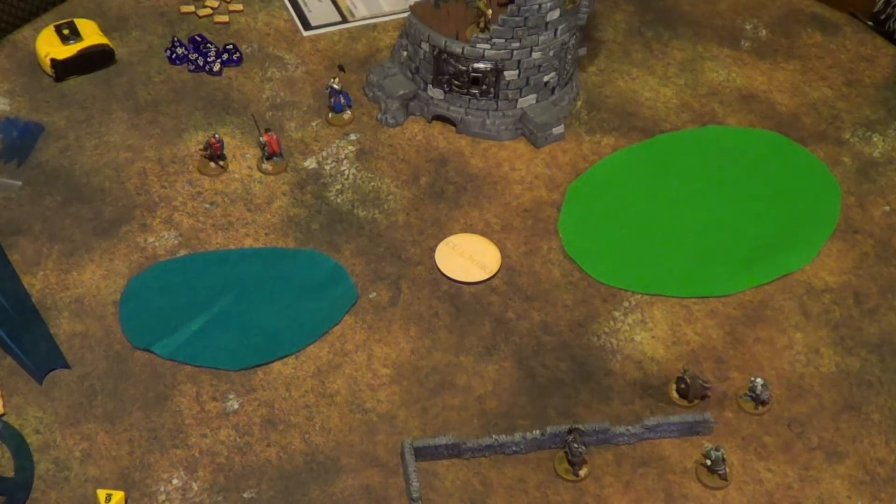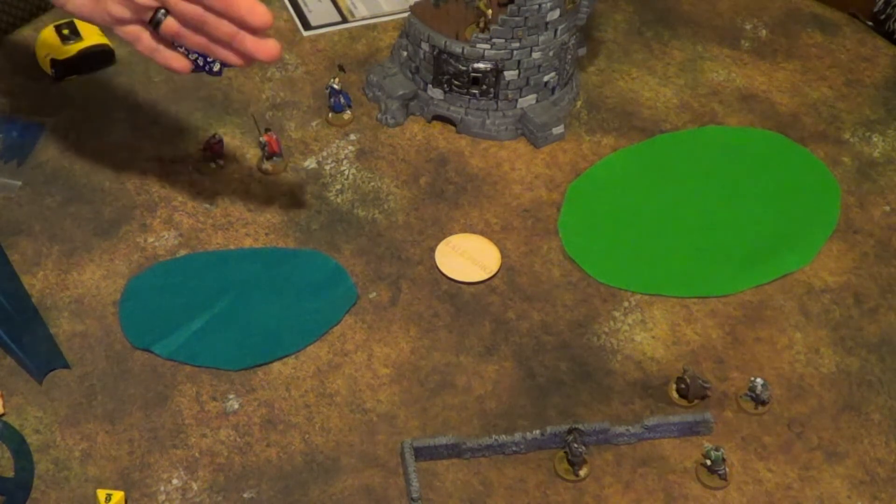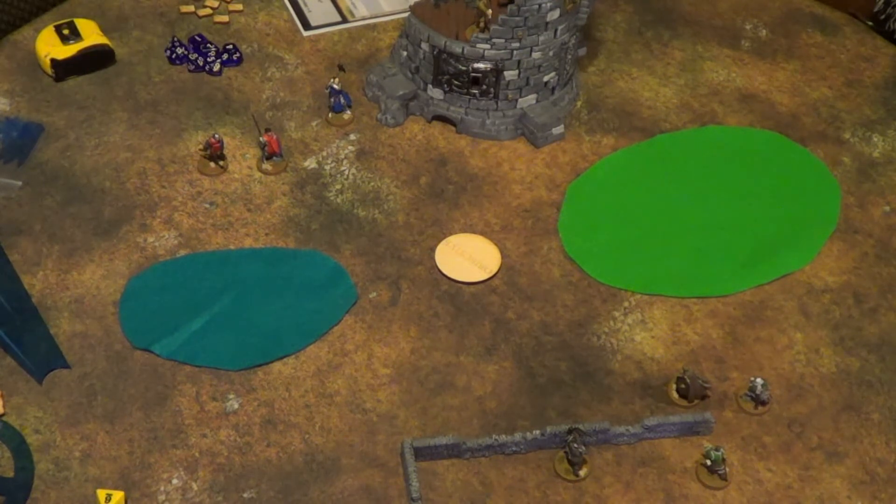Your speed is how far you can move in inches. Maneuvering means you move your speed in inches; running means up to double your speed, with the last three inches in a straight line — and you cannot change your facing after you run. There are facings in this game: front and rear. Bisect the model in half — front half is front, back half is rear. Line of sight is 360°, but a lot of things need front arc to shoot, cast a spell, charge, or attack.